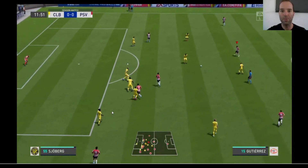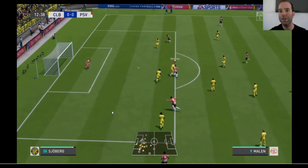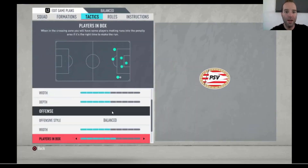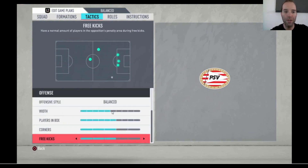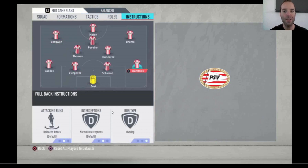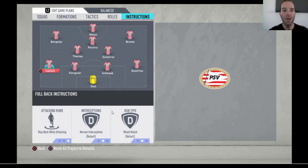Here you can see another defensive example — the opponent does a skill move and gets past Viergever, but Sadilek covers. With the depth and width set to only four or five bars and not too wide, the left and right defenders come inside the box and do their job. The offensive style is Balanced — a mix of possession and sometimes fast build-up or long ball so you can counter-attack. There's almost always an option to play the ball, and here Malen scores a wonderful first goal.